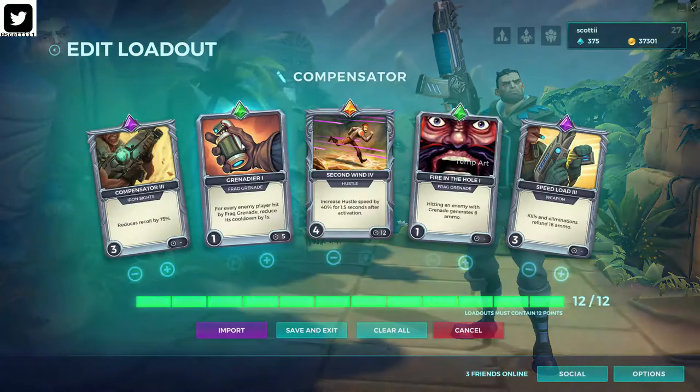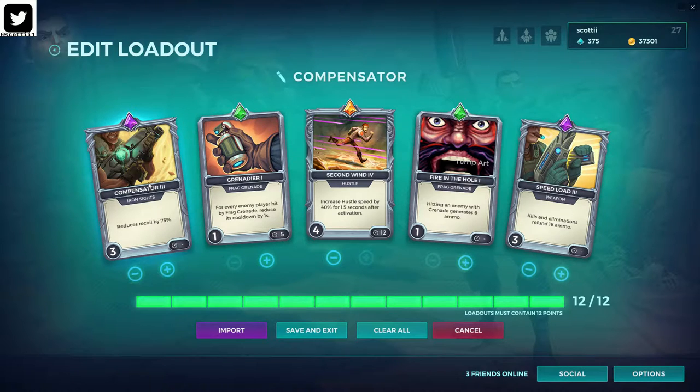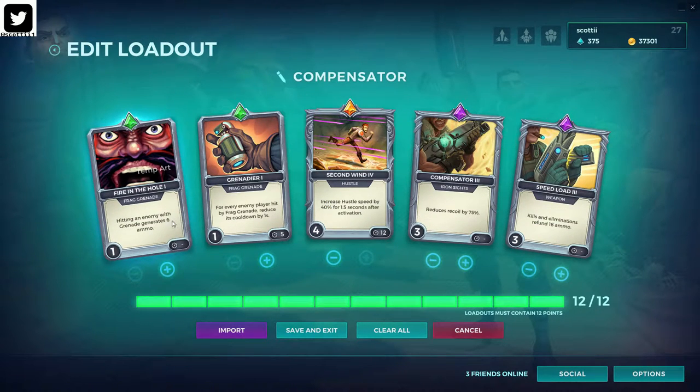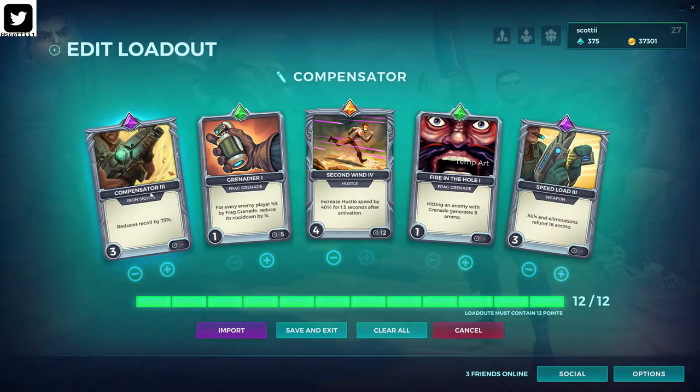Loadout-wise, Compensator is what we're going with — this does get adjusted from time to time. If you're new to Victor and not used to the recoil, I do recommend bumping up recoil reduction to 100%, which means when you're shooting with right-click in zoomed mode, there is no recoil — wherever you point, that's where those bullets land. At 75% there is almost no difference; very little difference even at very far range.